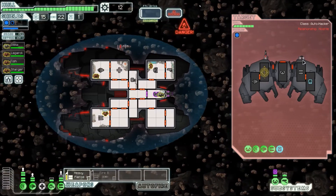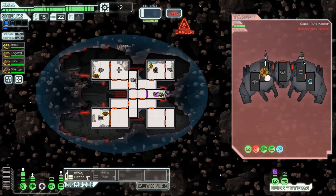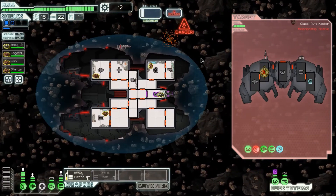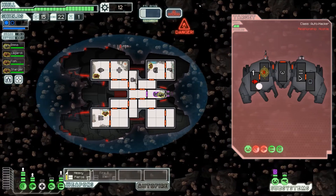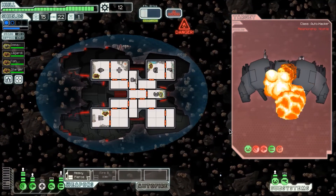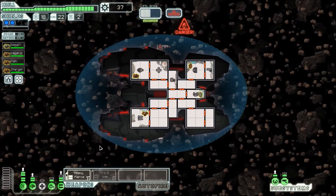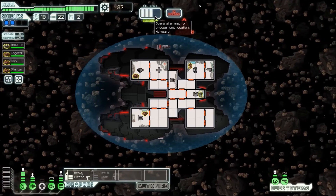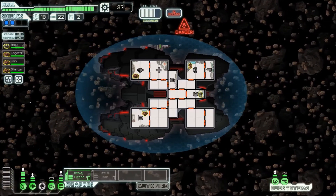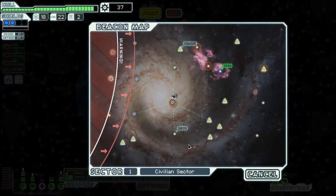Maybe it'll be an ion bomb or something. Or you could just miss — yeah, that's fantastic, keep doing that. There we go. No damage taken, exactly how I like it. Going back from five engine power to two, the difference in FTL charging — that's whatever. 37 is not enough to go to a store. I needed to upgrade the shields.